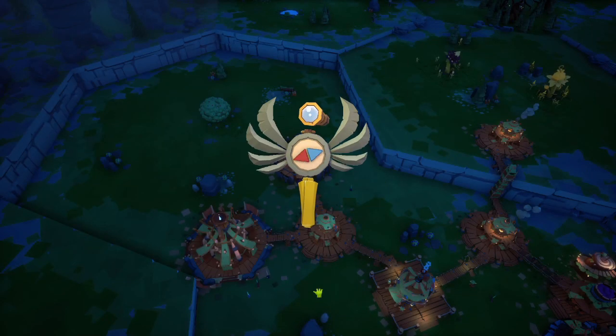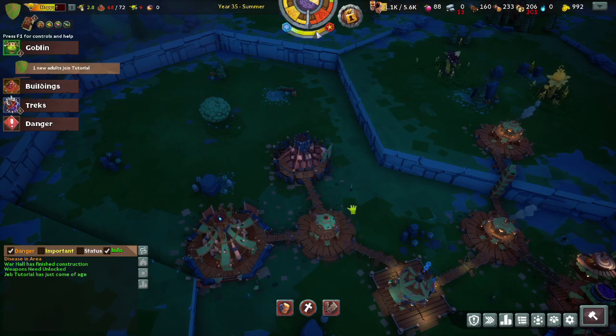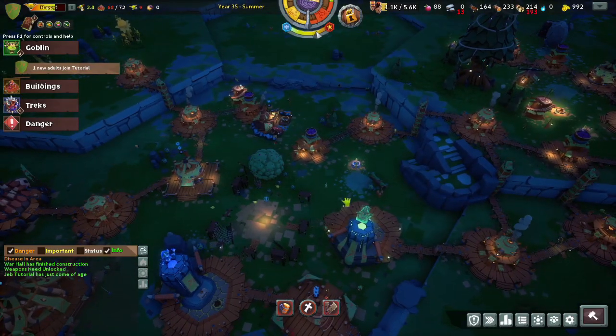The warlord is probably the best person to send on raid tracks because they can just go alone and not really worry about it — they don't do anything super productive, and they have a high war stat. So may as well.